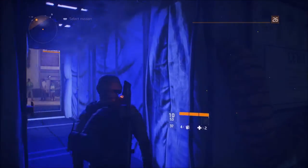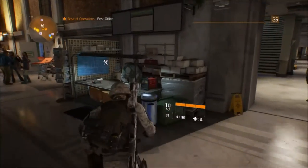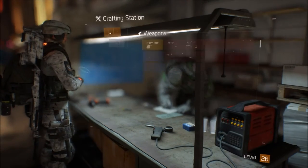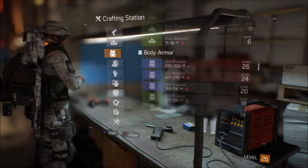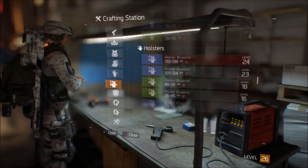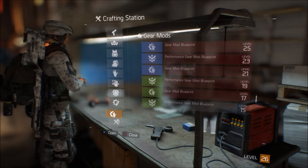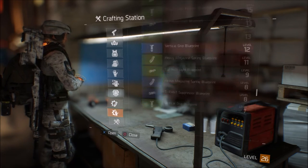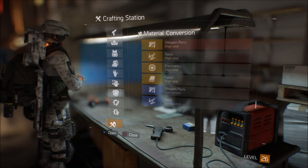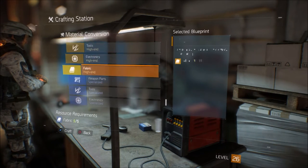That's pretty much the tutorial for the crafting station. Let's go back and look at the other gear you can craft. You can craft masks, body armor, backpacks, gloves, holsters, knee pads, weapon mods — which is really cool — gear mods, and materials. It gives you an overlay of what you have available to use.